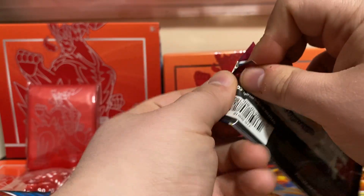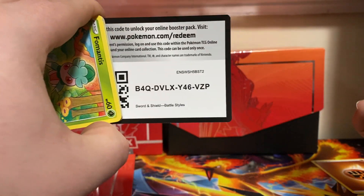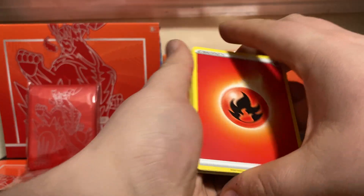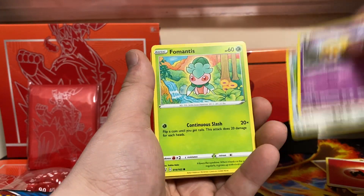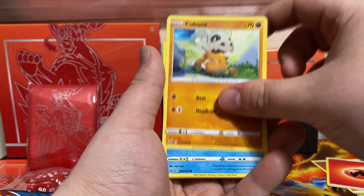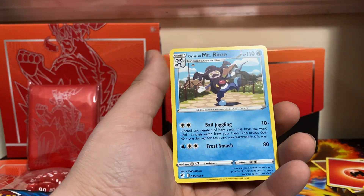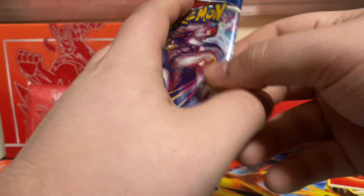Empoleon is pack number two. We got a Fire energy, Fan of Waves, Dotlar, Dublade, Famantis, Spiro, Crochet, Zubat, Cubone, Frillish, Stonejourner is our reverse rare. And a Galarian Mr. Rhyme non-holo rare — a Rapid Strike Versa Food pack.